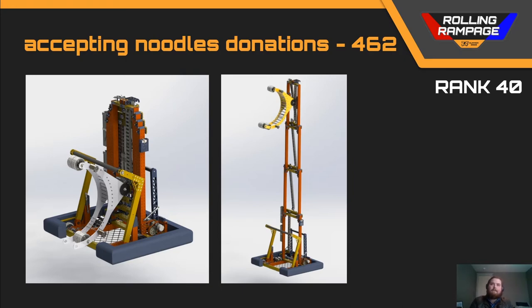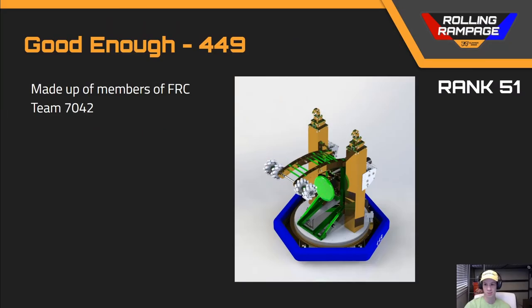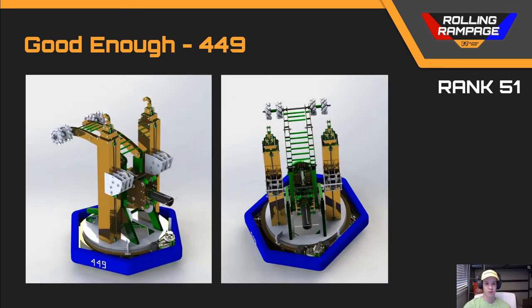Next we'll look at team number 449 in rank 51. This is one of the more interesting robots — the only one with hexagonal-shaped bumpers, which makes more sense because they have a big turret in the middle that rotates their entire superstructure, including elevators on the side for climbing the truss and a grabber for picking up balls. It's one of the shiniest robots we saw, but it had no electronics on it, so it can't be a very effective robot without any electronics.